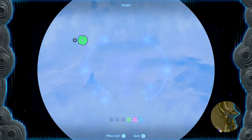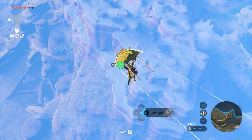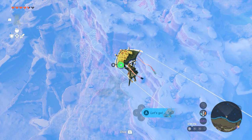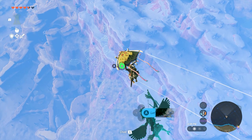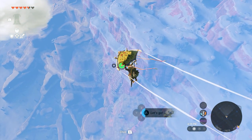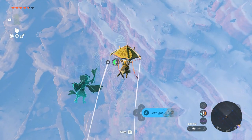You can barely even see Gerudo Town in all the sand, and here's the Karakara Bazaar which looks a little different. The trick to finding where the actual memory is in these geoglyphs is to find the tear that's filled in. Good thing I've got that stamina maxed out. His feet just look so long and flat - it seems like they bend weird at the ankles.